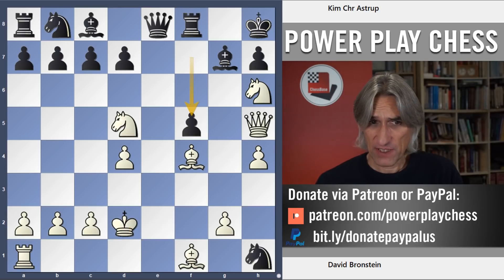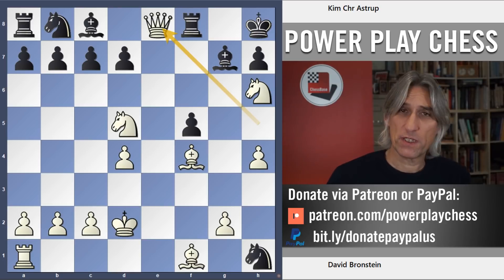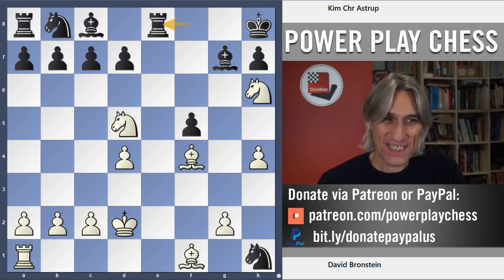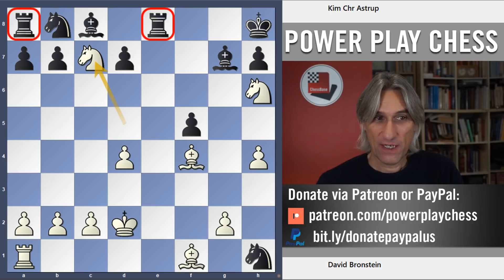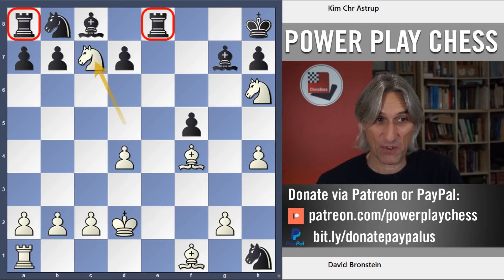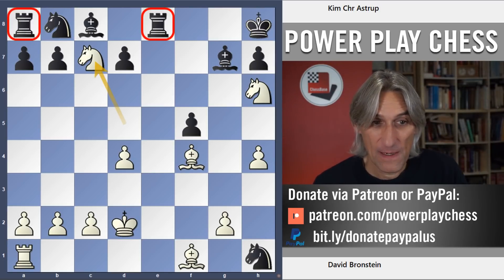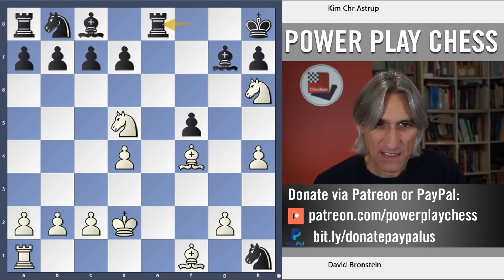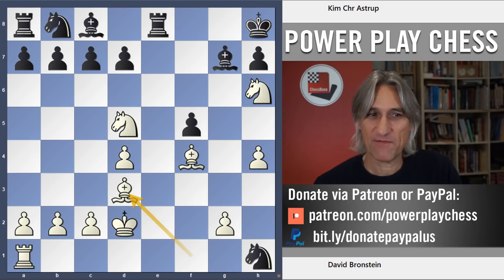f5 played by black, which is very understandable — the queen looks incredibly dangerous, so black decided to exchange queens, and Bronstein obliged. Here, if he simply plays Nxc7, just grabbing material back, one of those rooks is going to go. It's a pretty clear advantage for white in terms of material, and also a huge lead in development — black's queenside pieces are really poor. But I suspect Bronstein simply didn't really consider that and instead was just playing for the attack.